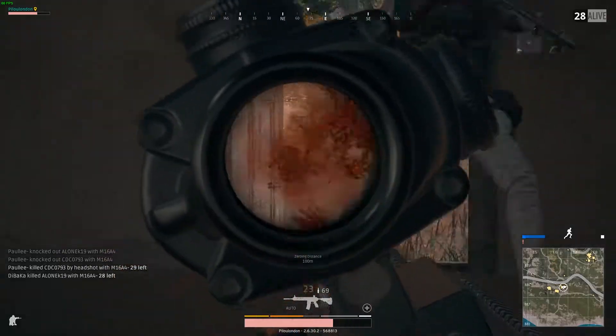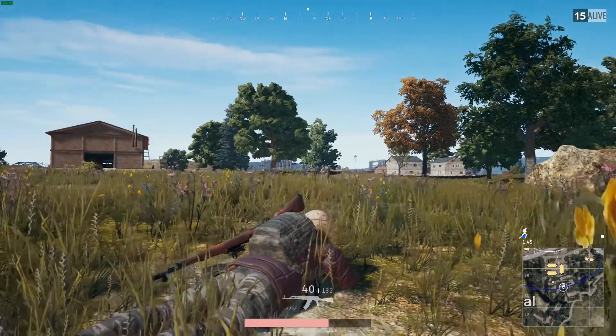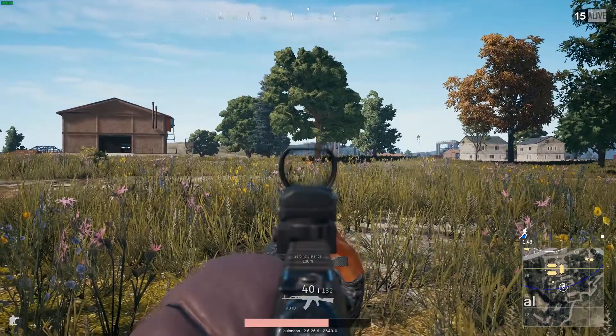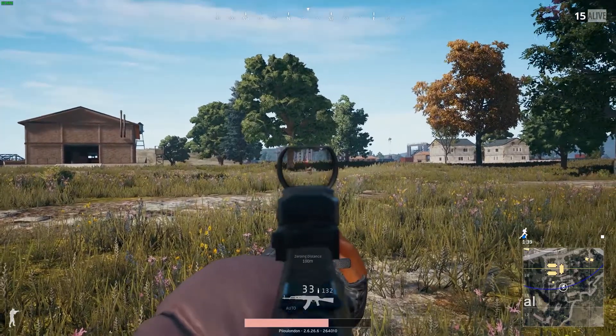I have no idea how many times I've died using an 8x or a 4x scope. I always forget that I have it on and I use it inside a building. So one good piece of advice: stick with the red dot. The red dot is the best sight in the game, especially if people are jumping around.